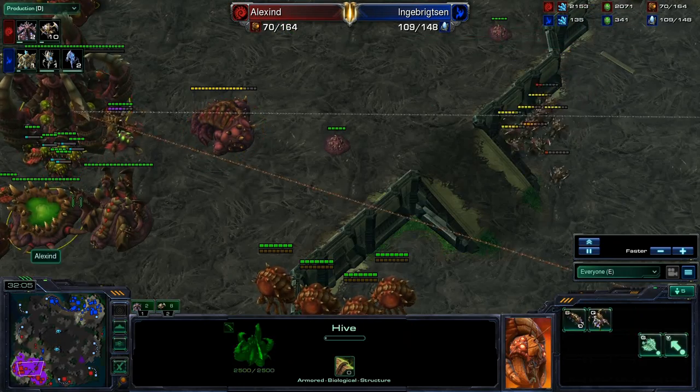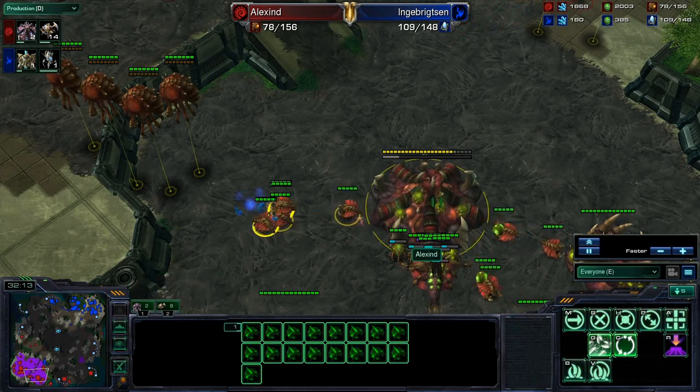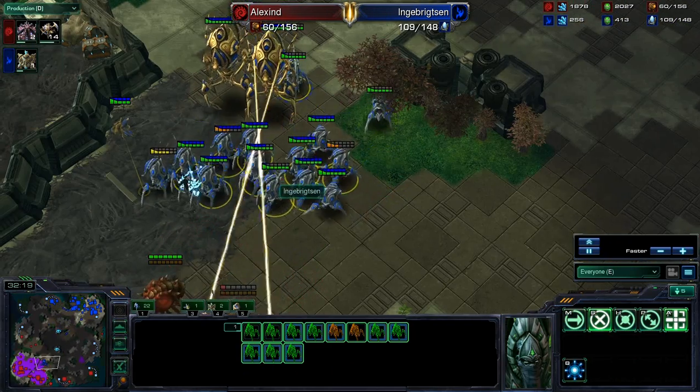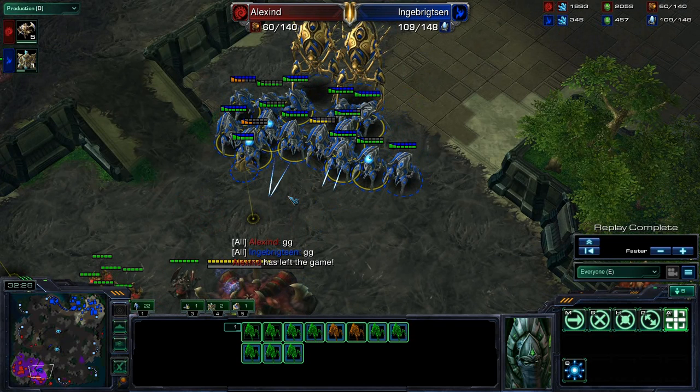Sen does have a huge stockpile here, but Alex just does not have enough larva. He doesn't have any macro hatch, which is always something you want to have as a Zerg player for these situations. Especially when you get into the later game and you have 3k minerals like he did — you want to have that macro hatch so you can remake. GG comes out from Alex. He just did not have the larva, even though he had the bank sitting there to make all of the units that he needed.